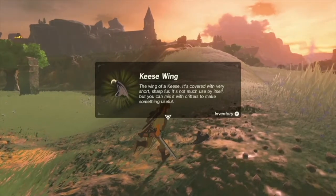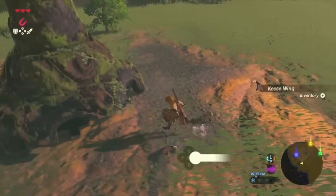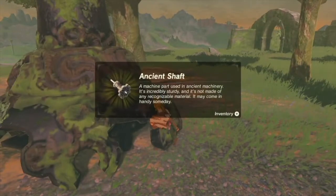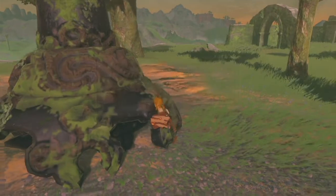The keese wing is covered with very short, sharp fur. Let's search this. Ancient shaft - a machine part used in ancient machinery. Cool.